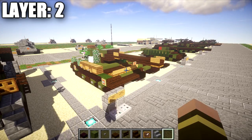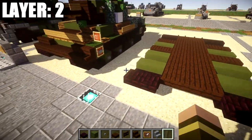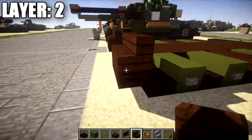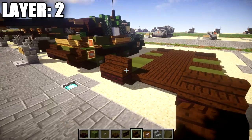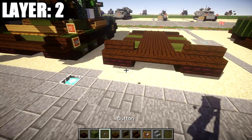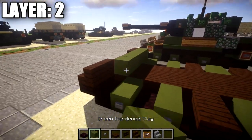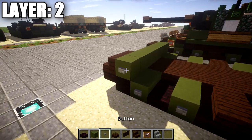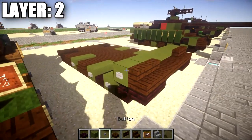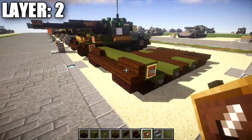Moving on to layer 2, we're going to place down a row of 2 dark oakwood stairs across these 2 nether brick top slabs. Then place down a row of 2 dark oakwood slabs in between the stairs across like that. After that, place down a row of 7 green stained clay going all the way across, followed by a stone button on both ends, and then an item frame also on the green stained clay block on both ends — so a stone button and an item frame on both sides.